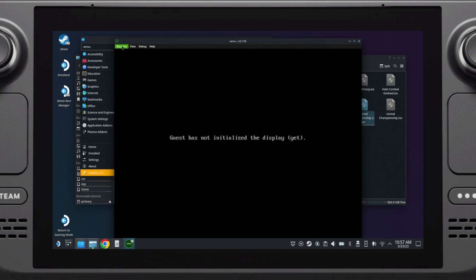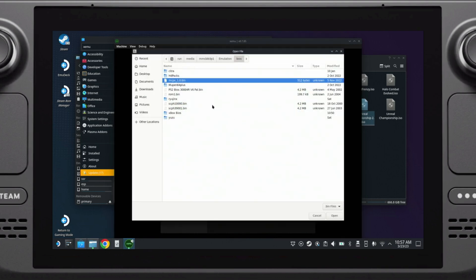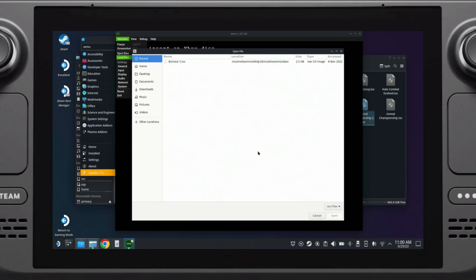Once you've got your BIOS files copied over, you'll want to set up xemu. Open xemu and click Machine > System, then click the MCPX Boot ROM option and choose the corresponding file — it should be called something like mcpx_1.0.bin. Here's a tip: if you have your files stored on your SD card, you'll want to navigate to it quickly, so click on More Locations and then click Computer.